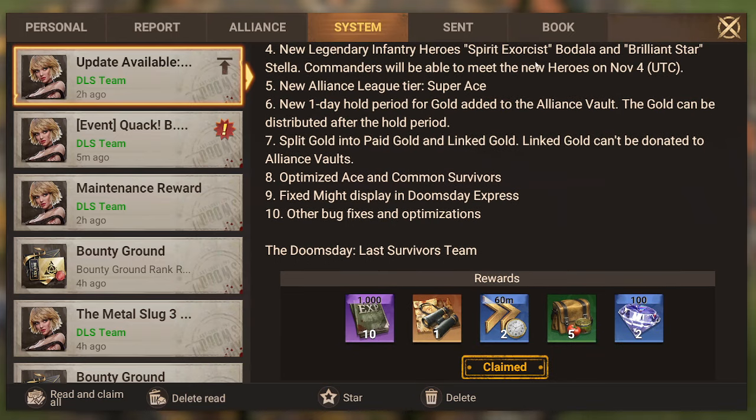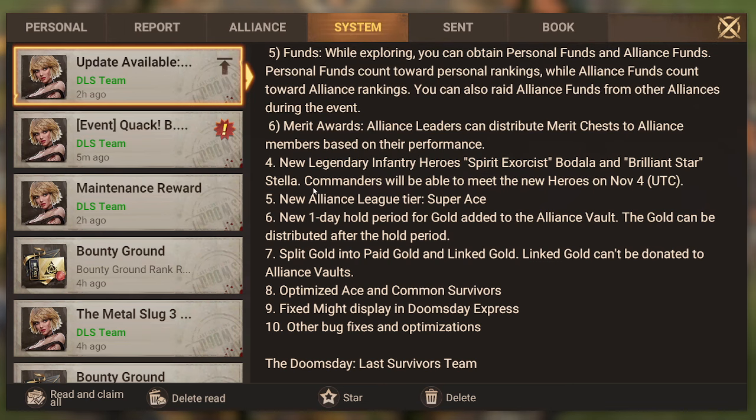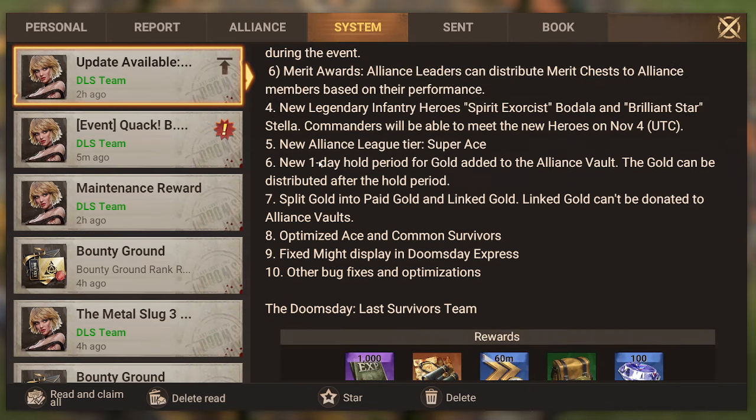Next is the new legendary infantry hero — Spirit Exorcist, and Brilliant Star Stella. I'm just going to call this one 'Monk' because that's what everyone seems to be calling him. I won't be covering the commanders in this video; I'll do separate videos on the new heroes. Commanders will be able to meet the new heroes on November 4th when Top Commander comes around. There's also a new Alliance League tier called Super Ace, which I think was needed.